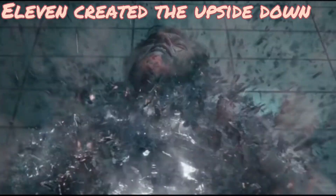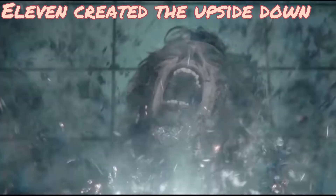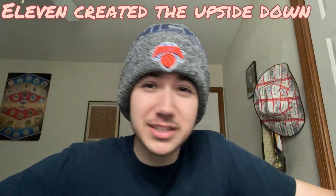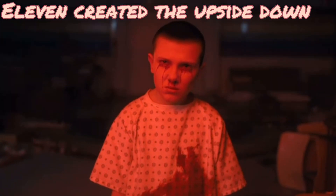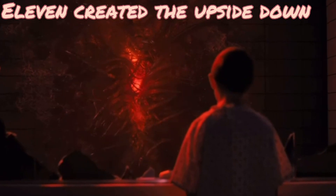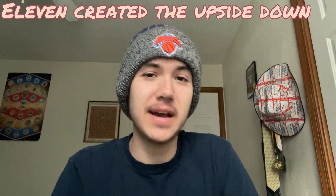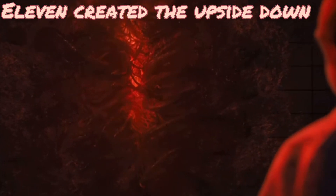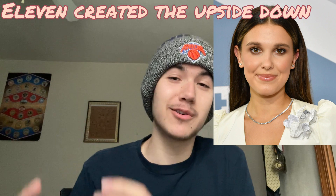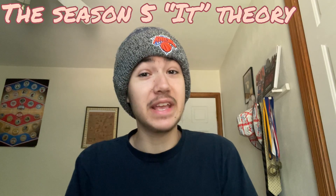Eleven created the upside down: this theory states that when Eleven was fighting Henry Creel she generated so much energy with her powers that she created the alternate reality known as the upside down. We do know for sure that this was the first gate created, but we're not sure if the upside down existed prior to this. There isn't a lot of evidence for this theory — the main contradiction being that when One gets blasted in, tentacles start coming out of the entrance. Millie Bobby Brown herself also said she doesn't think Eleven created the upside down; rather, it's always been there as a separate reality.